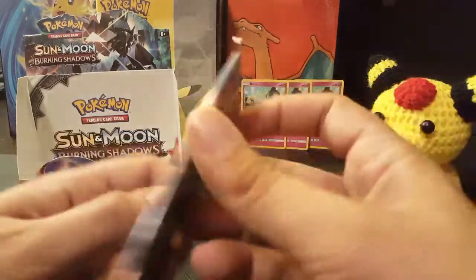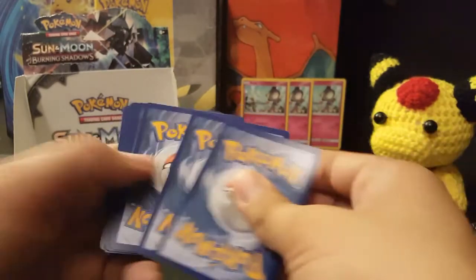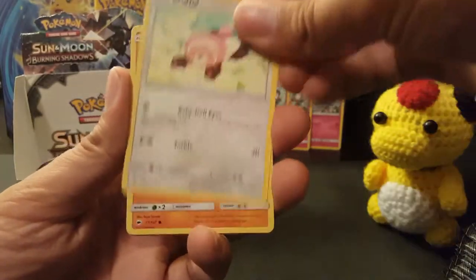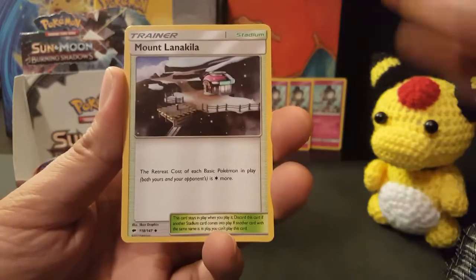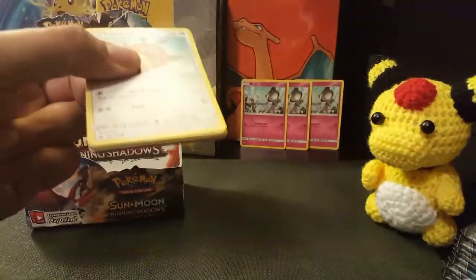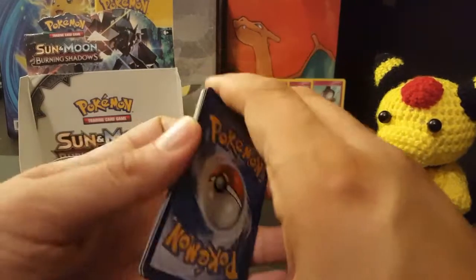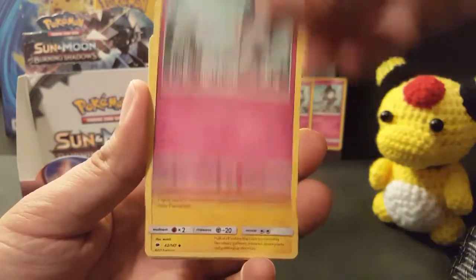Next up we have Ho-Oh on the artwork. How nice would it be to pull the full art version of this? It would be very nice. Noibat, Stufful, Mudbray, Tynamo, Oddish, Escape Rope, Wicke, Mount Lanakila, Reverse Holo is an Electabuzz — the second Electabuzz so far — and the rare is a Heracross, a non-holo. I think I've only pulled one Holo so far from this half of the box. That's all right — I have a Darkrai GX and a Muk GX to add to my squad. If there's anything I'd like from this set, it's going to be the Ultra Rares.